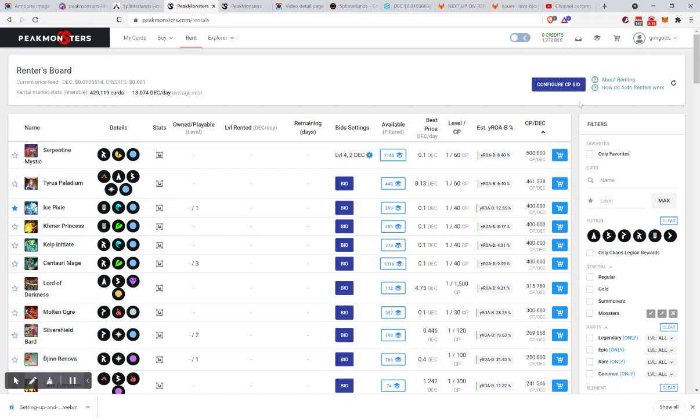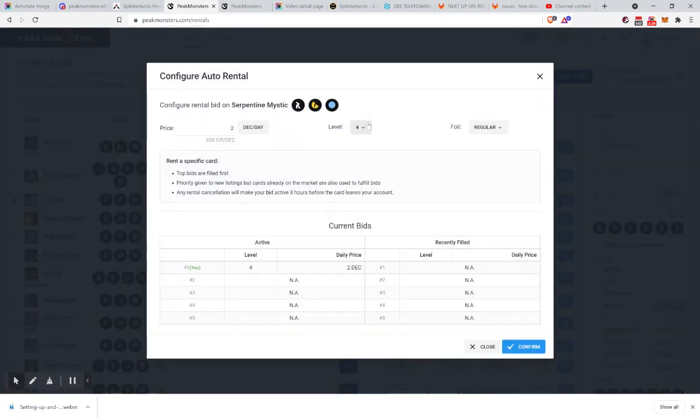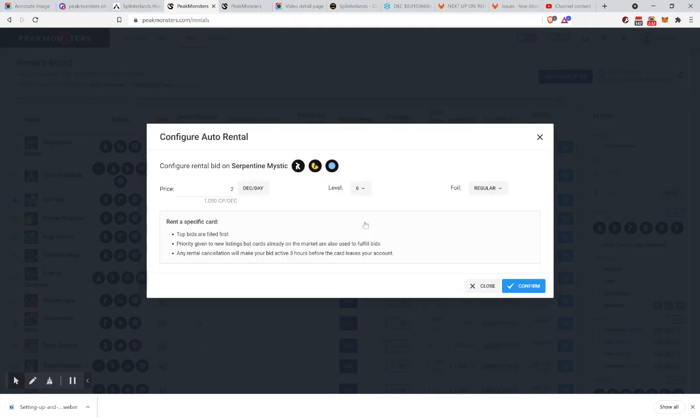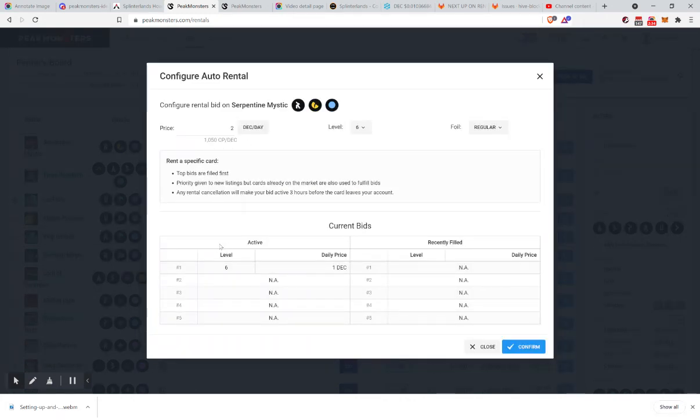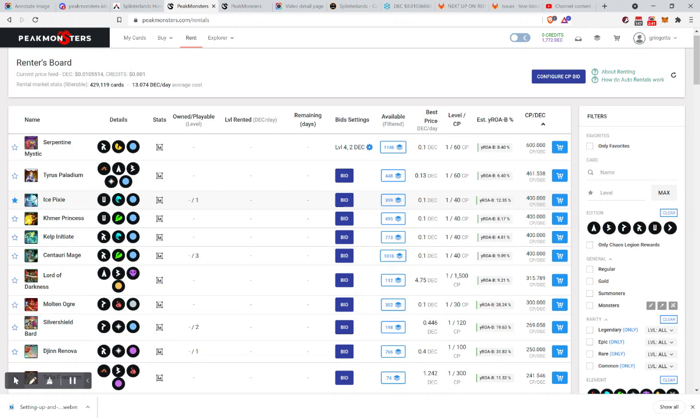I have just moved into the Silver League, so now I want to use cards at higher levels. If you're in Gold League, you'd want to go up to level six. You'll see that someone has bid a very low amount — it's only been a short period of time that this feature has existed, so the bids haven't really filled in a lot. Jump in and you'll be able to get some interesting deals.